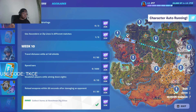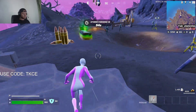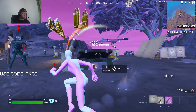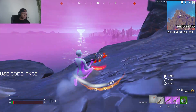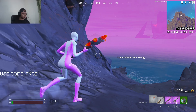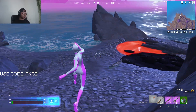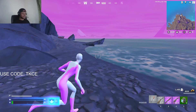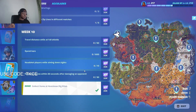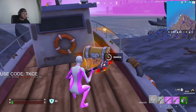This is one of the dig sites we're going to. These enemies are going to light me up — I'm at 5 HP. I've completed this one; you just need to open chests and collect things. Another quest is to travel distance while at full shield, so I need to get full shield first.